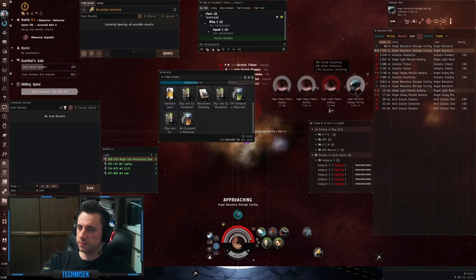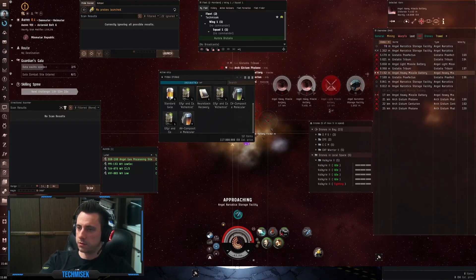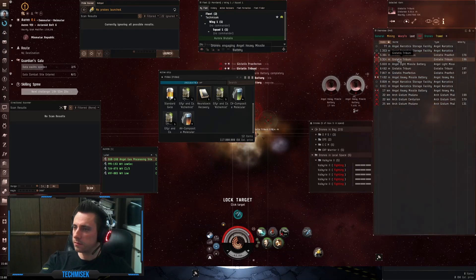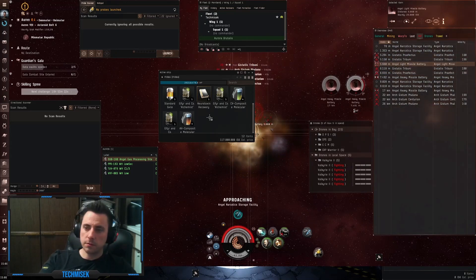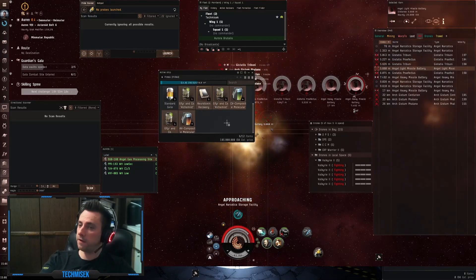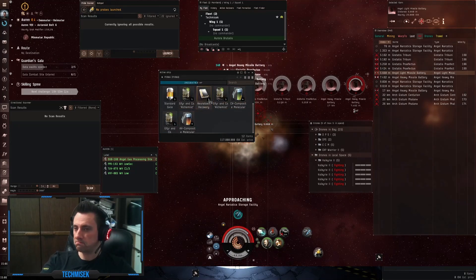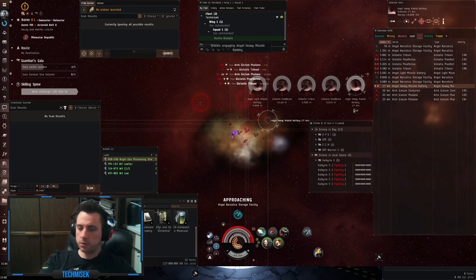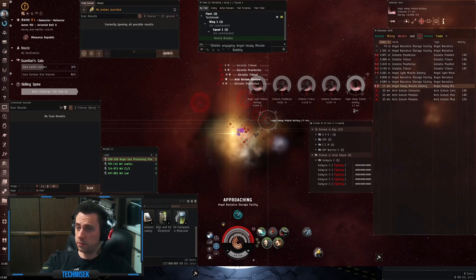Final loot guys — still killing the NPCs. The final loot: 105 million. If we don't count the skill book we got 16 million. That's not bad. So that's it guys for this video and this site, I will see you in the next one.